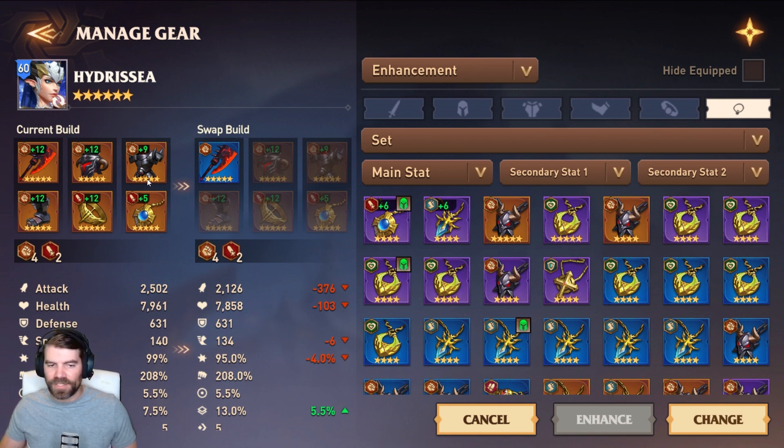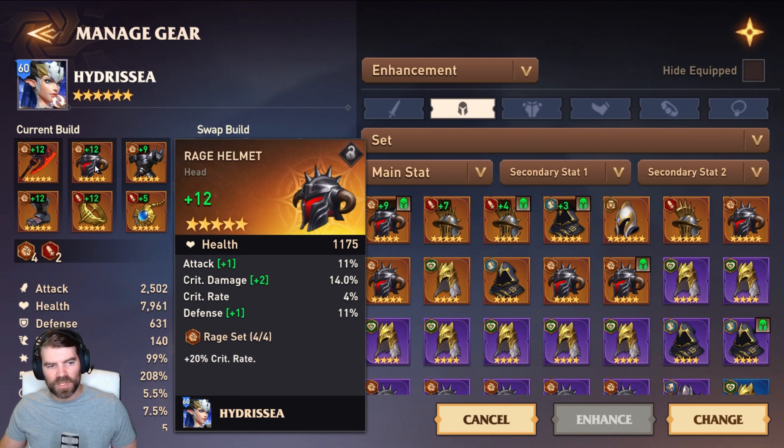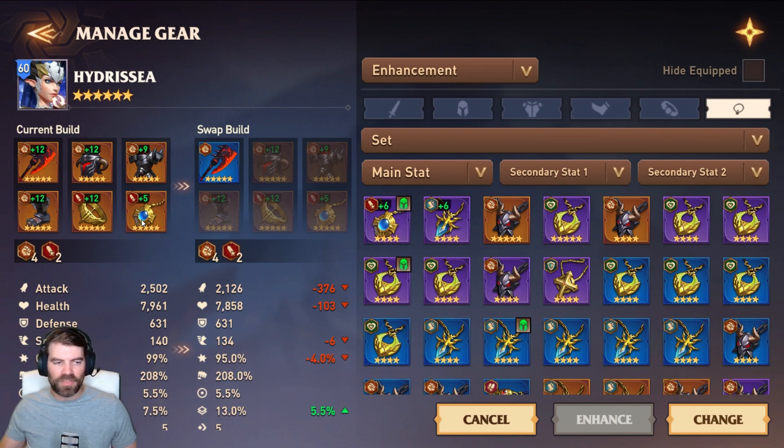Accessories: the ring and amulet. For a damage dealer, you usually want crit rate on the ring — crit rate is very strong. For the amulet you want crit damage, or defense and attack depending on the hero. To upgrade items, click on the item and hit Enhance. You can use gear tokens but they give very minimal progress.